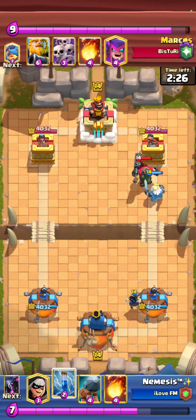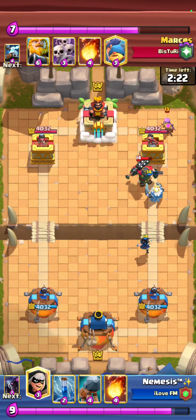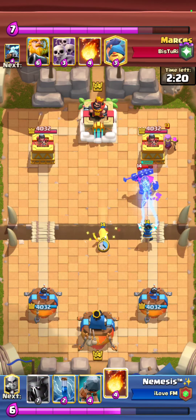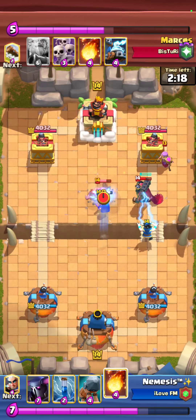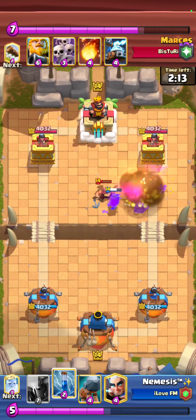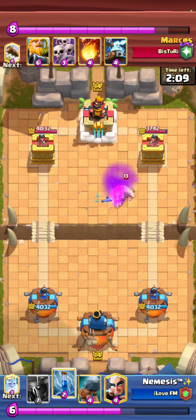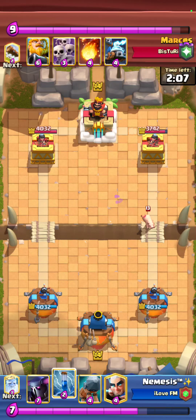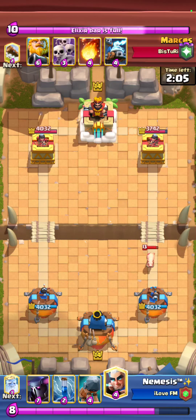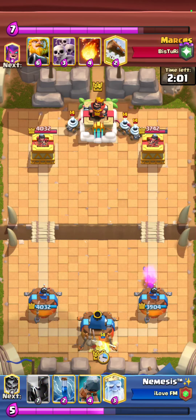He goes for a Skeleton King, so I play an Electro Wizard. He goes for a Mother Witch and I'm still not sure exactly what deck he's playing, so I go for a Bandit. I did not expect him to play Fisherman right there, so I got kind of lucky. I'm going to take a Fireball on top of that — a pretty solid play to make sure I kill any counter push, because he might have gone for an RG if I didn't Fireball.